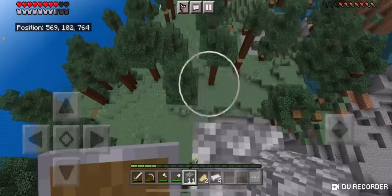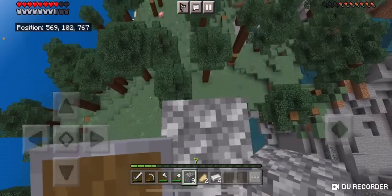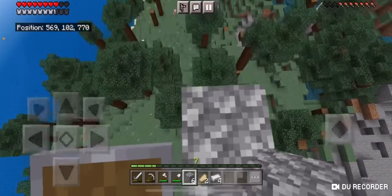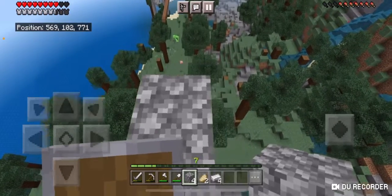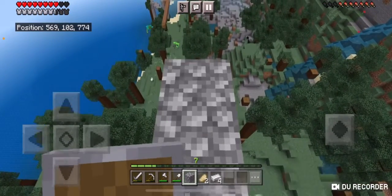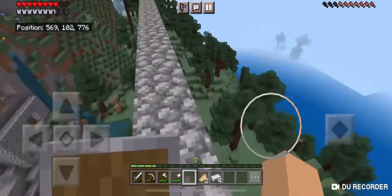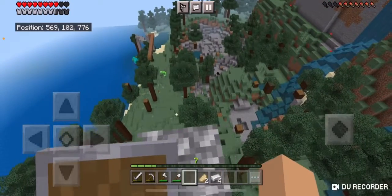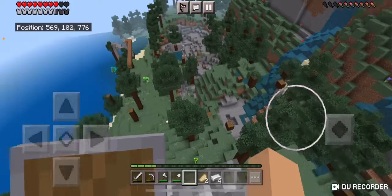I'm actually gonna go check — I'm not afraid of losing my stuff since I don't really have that much in my inventory. I want to see mutant creeper vs. mutant enderman. There's a mutant zombie over there — I thought that was a mutant drowned. There's mutants everywhere! The mutant enderman is coming over here. Something died over there.